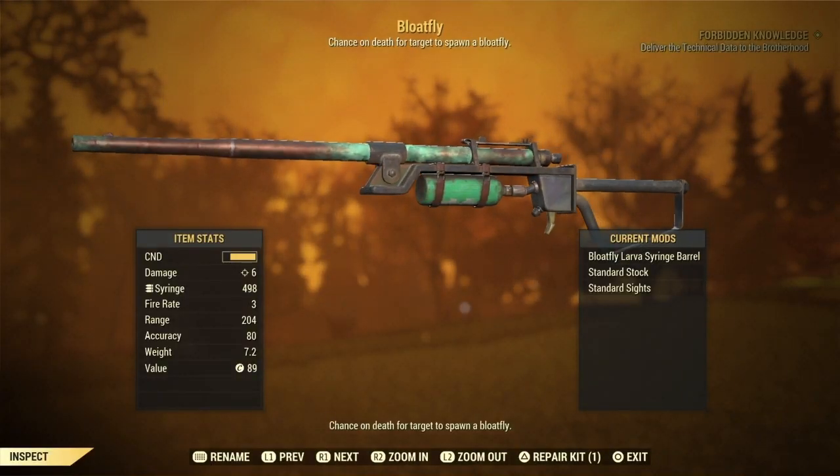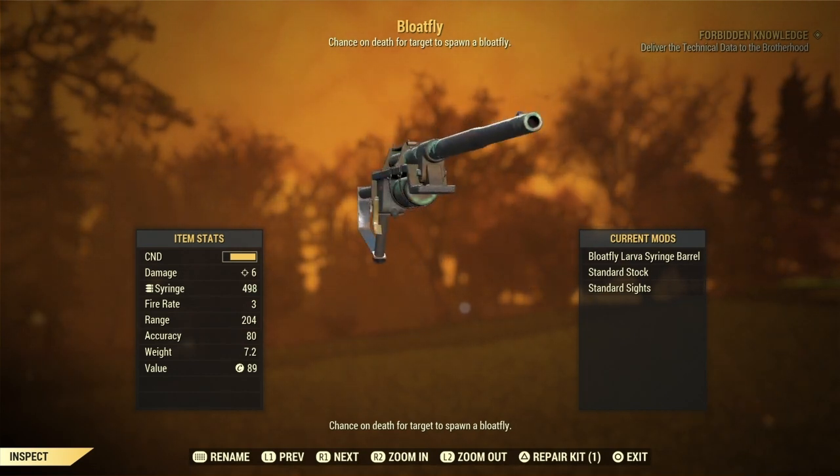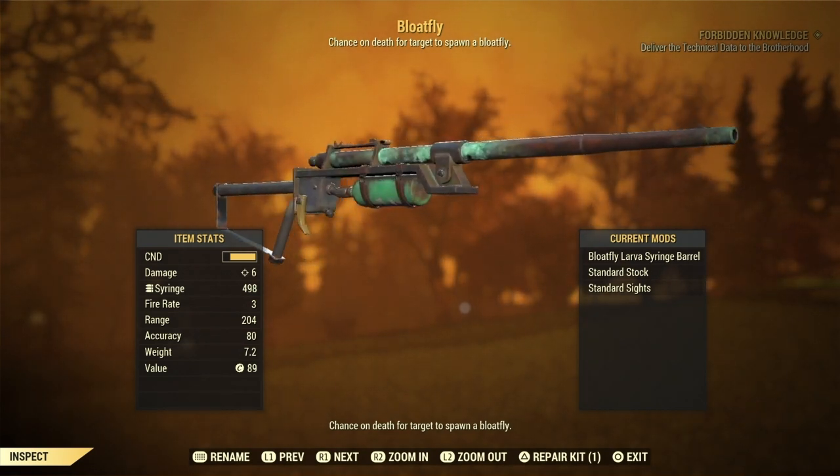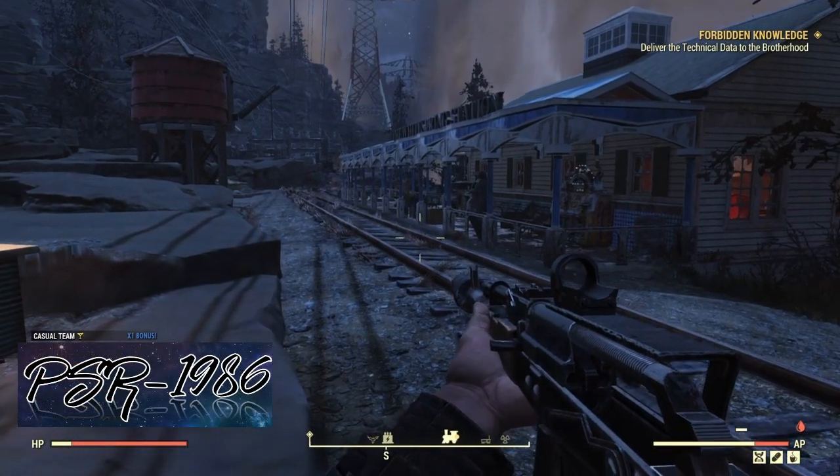For this to work, all you're going to need is one of these — it's a bloatfly syringe. It's relatively easy to come by. Check on Google how to find them if you want to. Basically, you just get a syringe, get 11 bloatfly glands, and then you'll be able to build it from there.